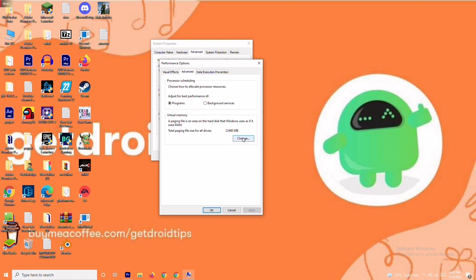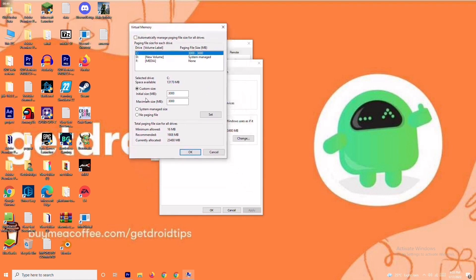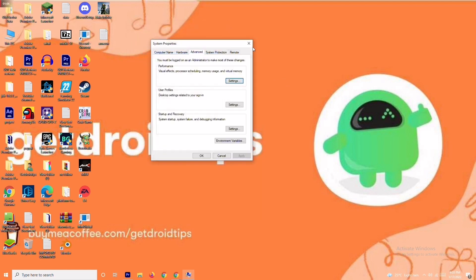As you can see, there is a default value for the initial size. You have to change this to 4096 for the initial size, and in the same way change the maximum size to 4096 as well. Once done, click OK and check whether the issue is resolved.